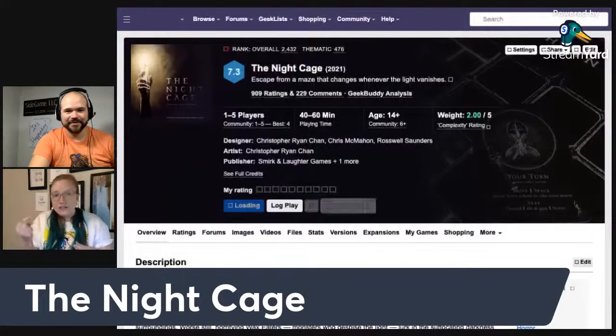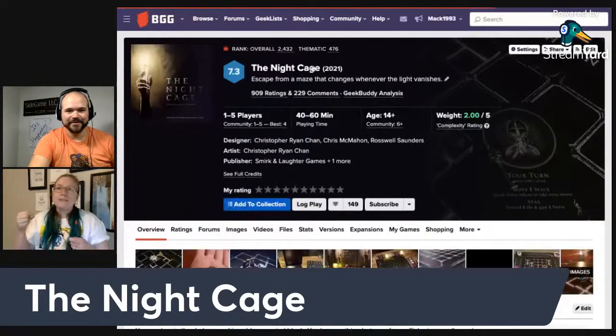We're going to start with The Night Cage — not the one on the thumbnail. I saw it at Barnes and Noble and I was like, oh, a new spooky game for spooky season! It is a labyrinth cooperative survival game. You start in a corner, you wake up, all you have is a candle, and you are exploring through this labyrinth, setting out tiles each turn.